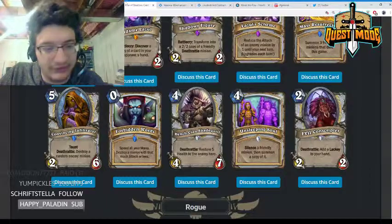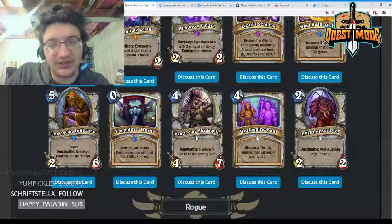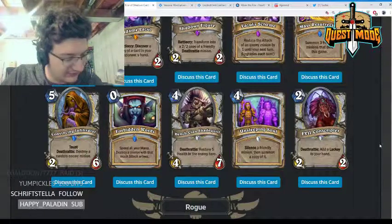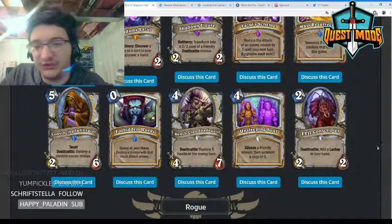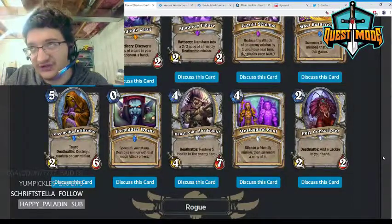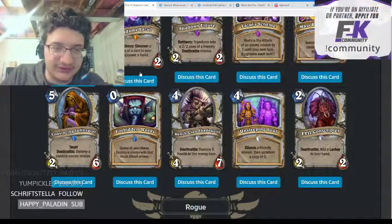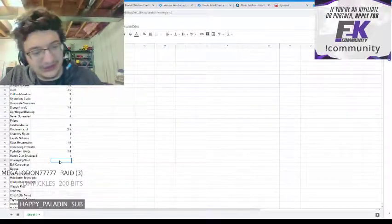Unsleeping Soul — four mana, silence a friendly minion and summon a copy of it. This card seems pretty strong in Silence Priest — it's kind of like a Faceless Shambler but you get to silence both minions instead of just copying one. I think this could see play in Silence Priest if that becomes a real archetype. It's a pretty powerful effect; giving it a three.